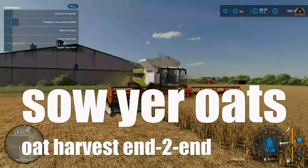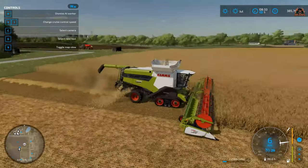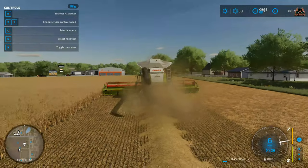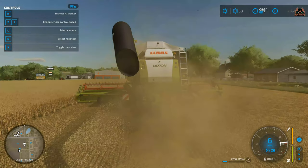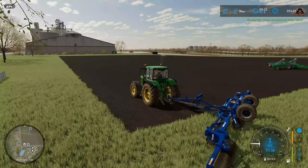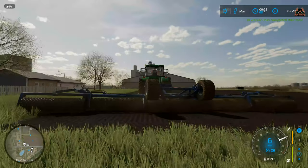We're going to deal with preparation of the field — we're going to cultivate, lime, fertilize, roll and then plant. Once we've planted, we're going to nurture that field a bit more until we get to the stage where we start harvesting our oats.